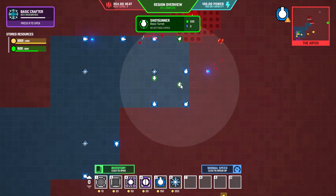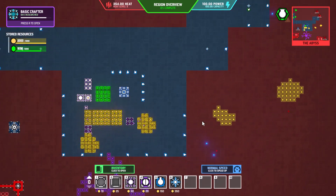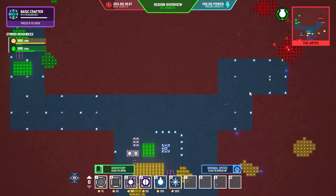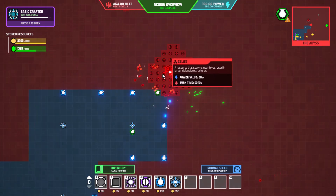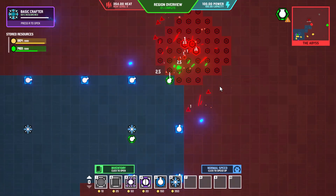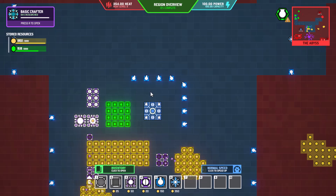We'll build one of these further back to knock out the incoming waves. You can see we are slowly knocking that hive down — that ring of hexes is getting obliterated. Every time we shoot it's knocking off two and a half compared to these guys which are just one, so this thing is super powerful. The basic crafter is coming up which is going to allow us to do a whole lot more.